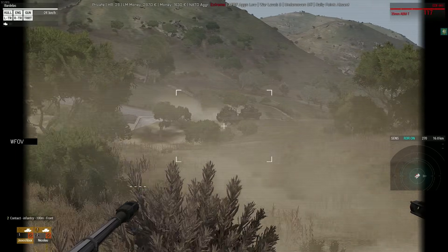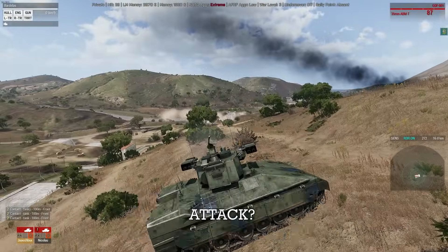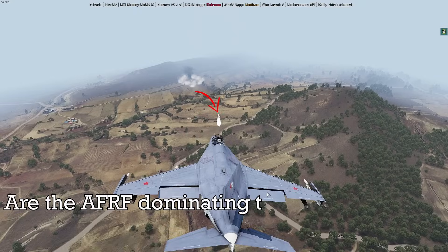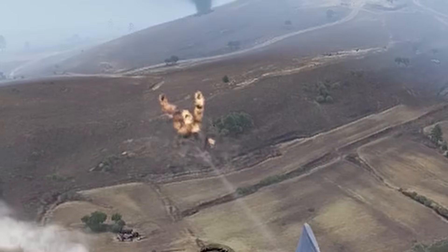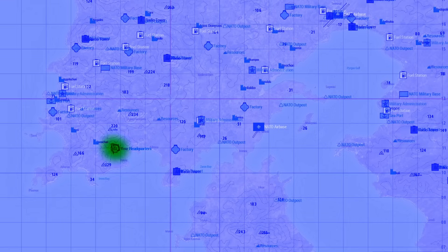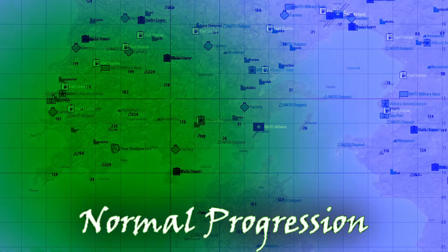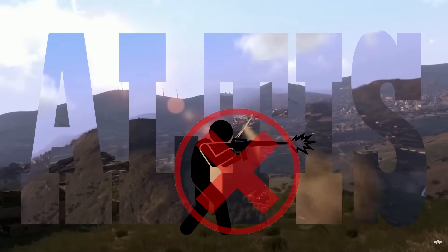Struggling in anti-Stasi? NATO gunning you down at every turn, in every attack? Are the AFRF dominating the map with their overwhelming firepower? Unable to get a foothold in the land to build upon and liberate the island? Well, in this video, I'm going to show you how I liberated Altis without firing a bullet or getting a single kill.